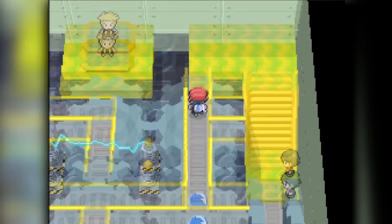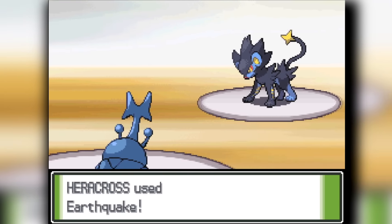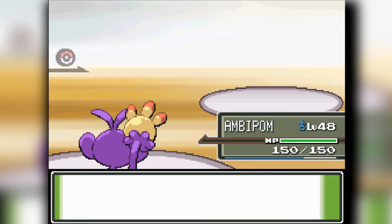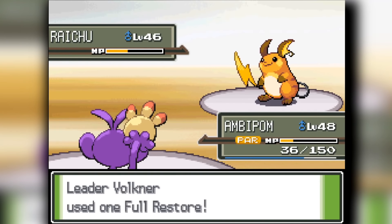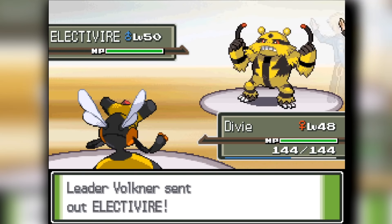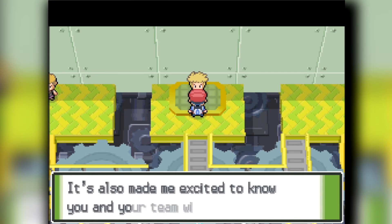Once we head into Volkner, I Earthquake the first Pokemon Jolteon easily. Then I Earthquake the Luxray and it actually lives and knocks me to 2 HP with Fire Fang, burning me so I die. Luxray is facing Ambipom next — Ambipom knocks it out. Raichu comes out; Return barely doesn't kill it in two hits so I send out Cherrim, Leech Seed it and knock it out. Then Electivire comes out — I send out Vespiquen and Destiny Bond it, knocking myself out with it. Done with Volkner.